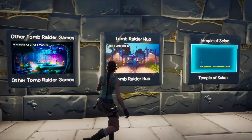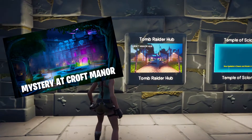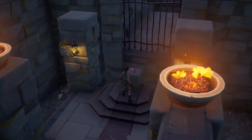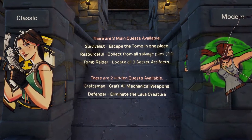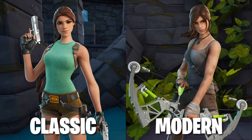Matchmaking windows have also been implemented, providing links to other related Tomb Raider titles such as Mystery at Croft Manor and the Croft Manor Hub. Once leaving the pre-lobby, the player is loaded into the main game where they will find themselves atop a singular platform inside the tomb. If the player were to turn around, they will now be presented with an available quest list and the choice of two available game modes: Classic and Modern.